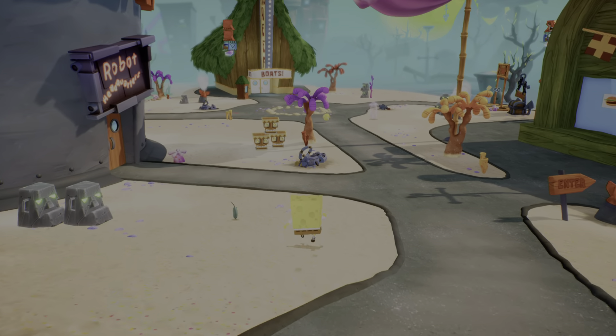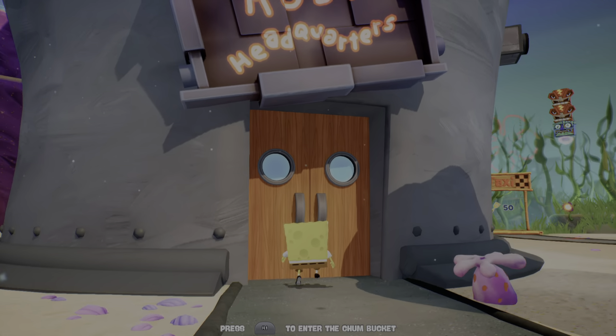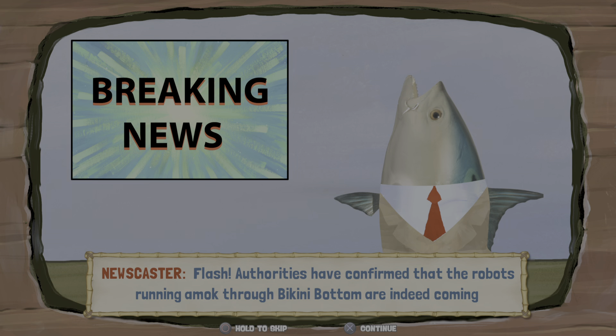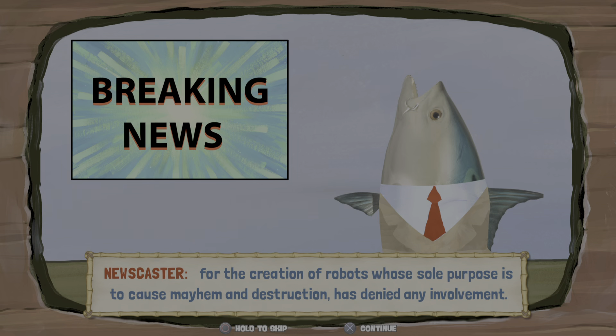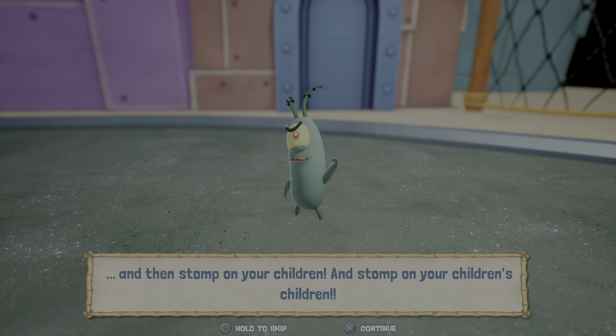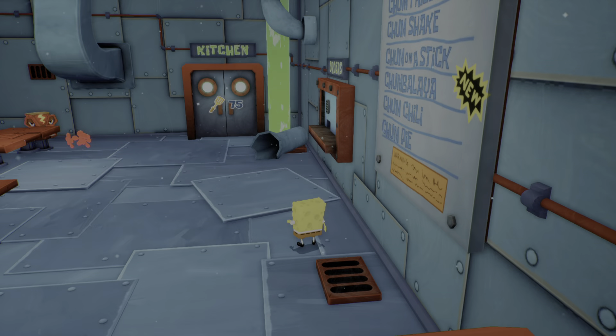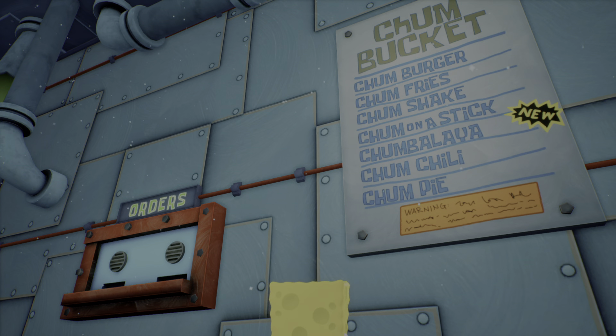And I'm gonna come down here and we're actually gonna head up to the Chum Bucket — yes, the Chum Bucket, where it literally says Robot Headquarters. And we're gonna get a little news report too. Flash! Authorities have confirmed that the robots running amok through Bikini Bottom are indeed coming from the Chum Bucket! Right where you're — and stop on your children's children! This has been a Bikini Bottom news flash! All right, there we go. So we can actually check the menu here too. We got Chum Burger, Chum Fries, a Chum Shake. I almost read that as something else! Bikini Bottom feeling a little different. Chum on the Steep, Chum Balaya, Chum Chili, and Chum Pie. And we have a warning — we don't know what that warning is because it's written in chicken scratch.